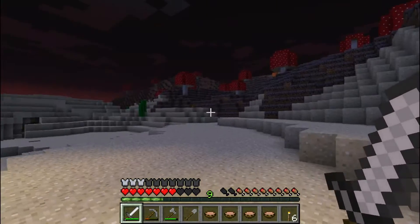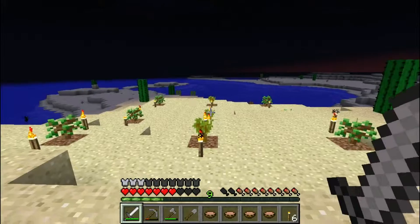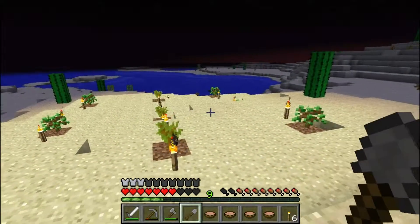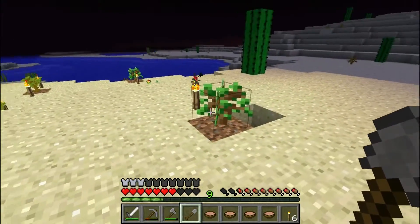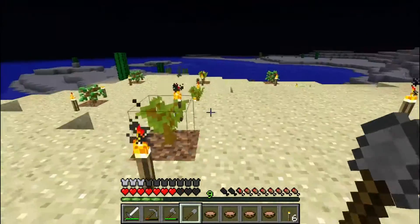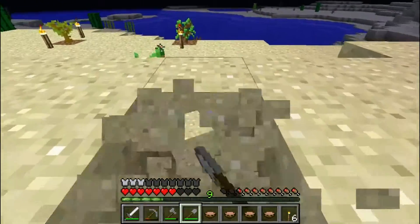Last episode we were in the caves most of the time, but this time I'm planning on doing a little bit of building, and I'm gonna be working on my tree farm. It's a very simple layout — basically just saplings four blocks apart from each other, and then I'm just gonna take some sandstone and beautify it.